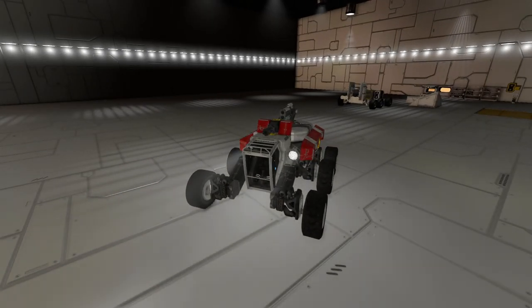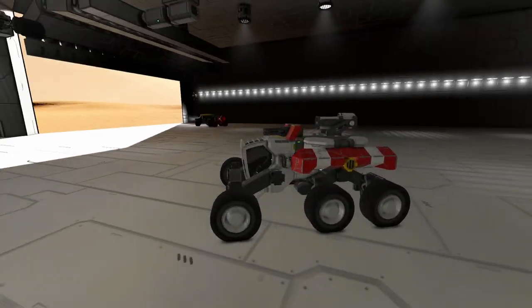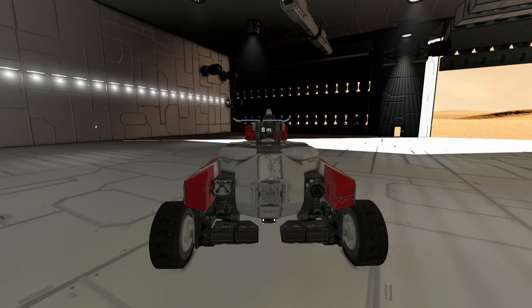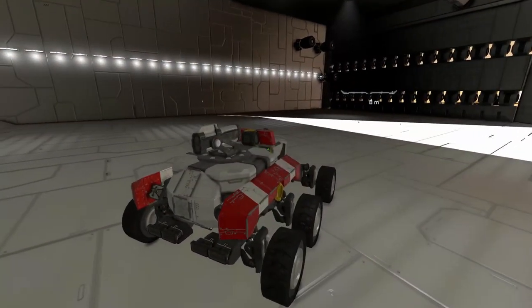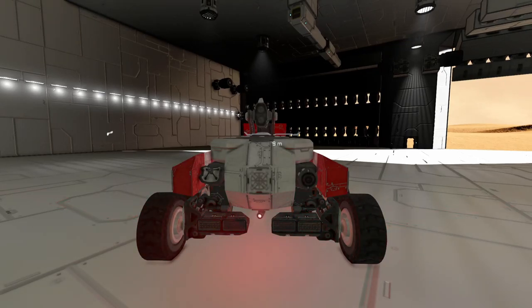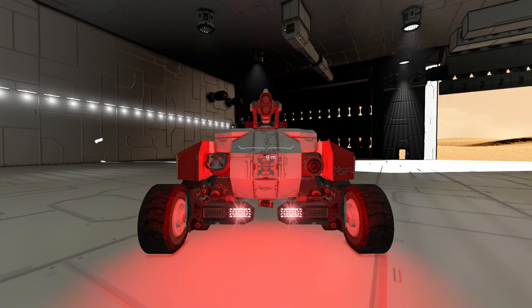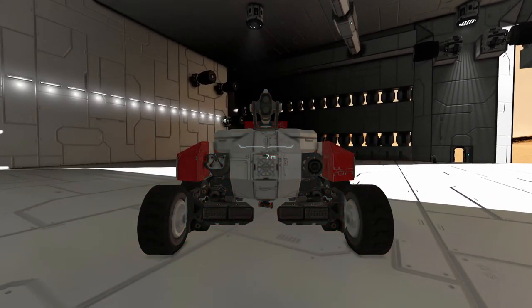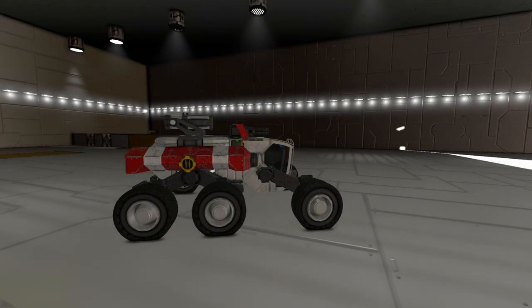If I hit the E key it actually turns on all my spotlights. The Q key turns them off. It's programmed only for light blocks, so it doesn't have to be spotlights — you could use neon lights or any other lights. I also assigned the C key, which triggers a rotating light while held and stops when released. Hitting spacebar also activates the brake lights.